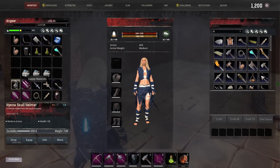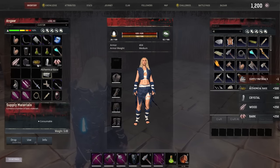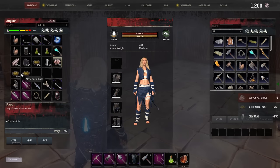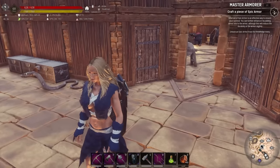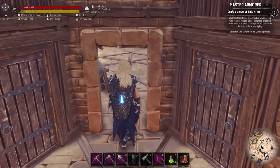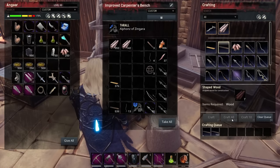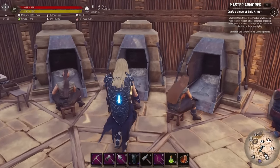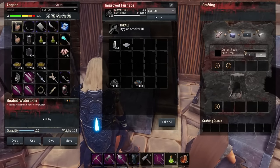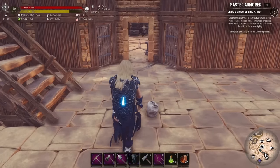Let's open these supply materials and see what we get. First one: bear pelt and wood — not great. Second one: 500 alchemical base, 500 crystal, 500 bark. Third one: 750 alchemical base. So there we go — 1,250 alchemical base from just two packs. That's awesome. Let's dump the wood into the carpenter's bench to make shaped wood, and put the crystal in to make glass.